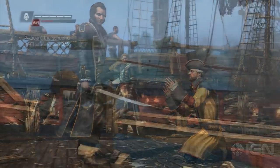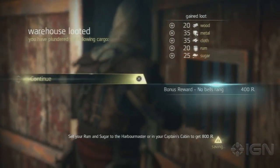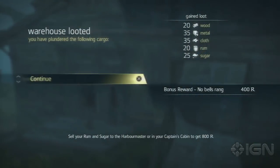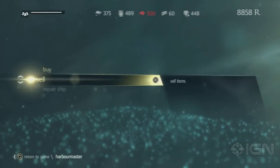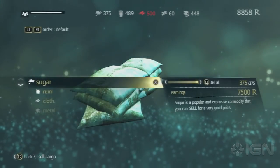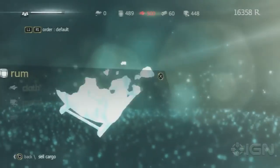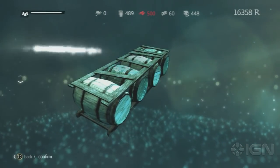You'll start out small enough, sure, taking down merchant schooners and robbing the occasional plantation warehouse, but these mini-heists will get you enough rum and sugar to begin upgrading your Jackdaw. Rum is worth about fifteen reales a barrel, and sugar goes for around twenty. And while that may not seem like much at first, once you plunder five or ten ships with twenty barrels of each apiece, you'll start bringing in coin by the thousands.